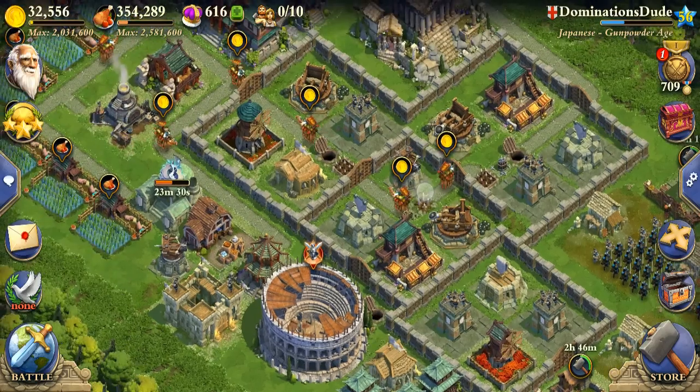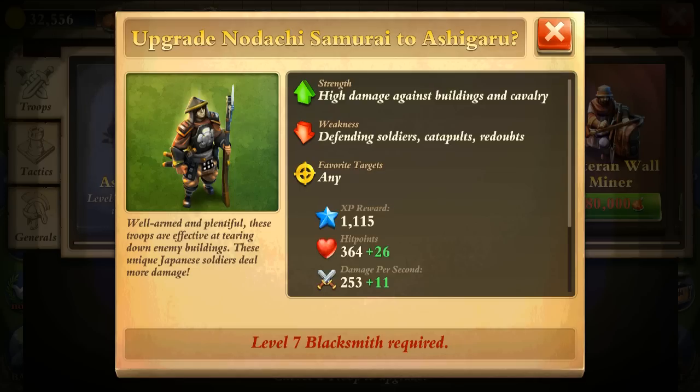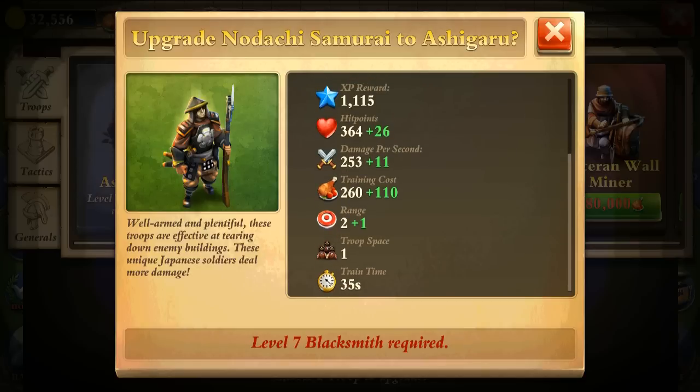It's going to get even stronger. I'm going to get the Ashigaru upgrade next — it's going to give plus 11 damage and it also gets plus one on range, just like the Fuseler did. So this unit is going to be super strong, able to attack at range and deal that much damage.